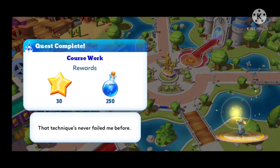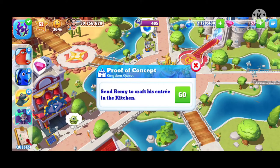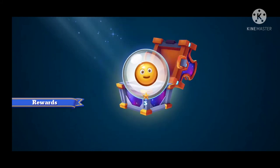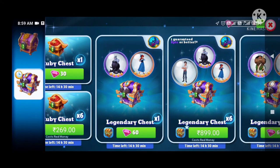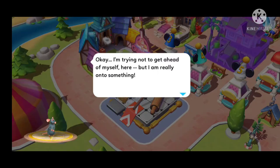Quest complete — Coursework! That technique never failed me before. Another quest with Remy — back to the kitchen. The quest got very far in fast forward; we also opened a Little Mermaid chest and I got a Toy Drive Stand, which I mentioned in my previous video. We're done with Remy on that quest.